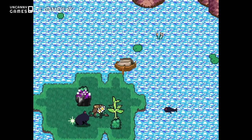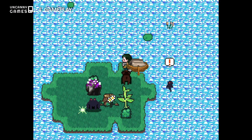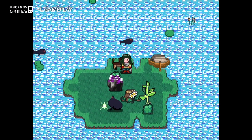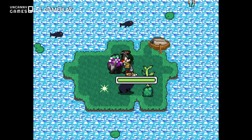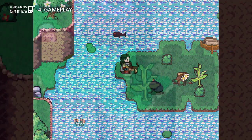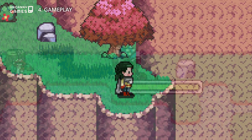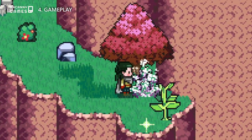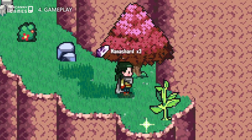When it comes to gameplay, Mana Finder is what you would expect of a typical JRPG. You explore a world map, picking up items and harvesting various types of resources for usage and crafting, such as herbs and plants for healing, mining elemental ores to imbue your weapons, or mana shards to cast spells in the heat of battle.